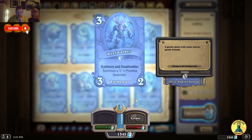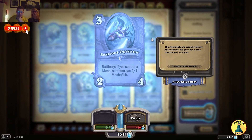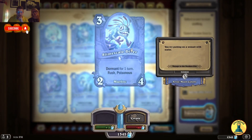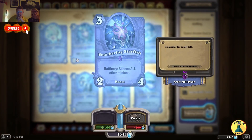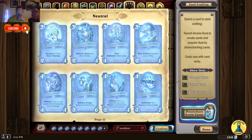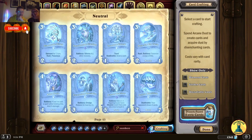Battlecry and Deathrattle: summon a 1/1 Piranha Swarmer. Battlecry: if you control a mech, summon 2 1/1 mecha fish. Dormant for 1 turn, Rush and Poisonous — Furloks are gonna be so annoying this expansion. Battlecry: silence all other minions. Treasure Guard — Deathrattle: draw a card, Taunt 1/5 for 3 mana. I actually like this card — this will slow things down. Twinfin — Rush, Battlecry: summon a copy of this. He's surfing — love it. Murlocs are taking over Hearthstone again.